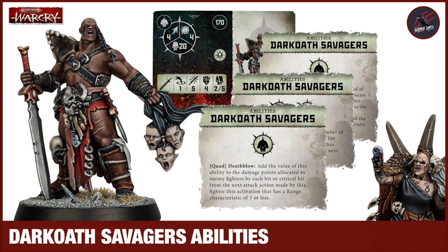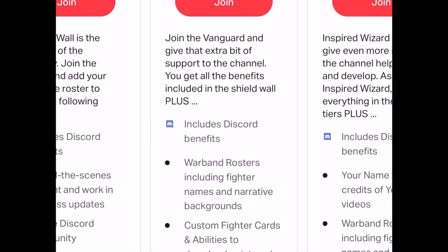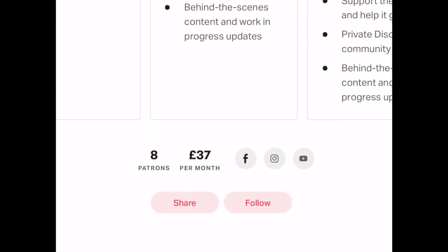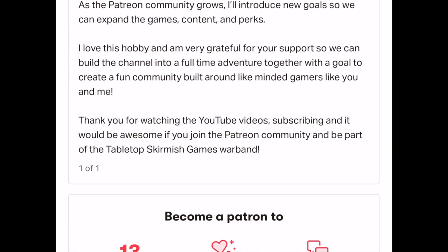I've got mine ordered with my local store, so hopefully there'll be some goodies to pick up along with that. With Octarius we got those dog tags and card protectors, and Dominion got some really nice stuff too. Thanks so much for watching - please like if you like it, subscribe for more videos like this, and don't forget to hit the notification bell to join me next time on Tabletop Skirmish Games. If you'd like to support the channel, please check out my Patreon page - we hang out on Discord, talk about the hobby, share ideas, and help each other out, and you'll get some perks you won't find anywhere else.